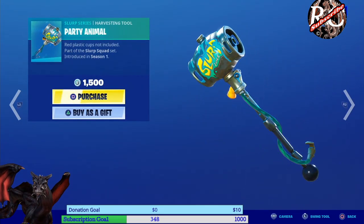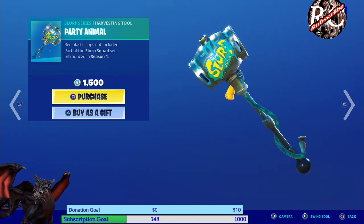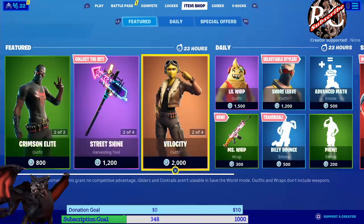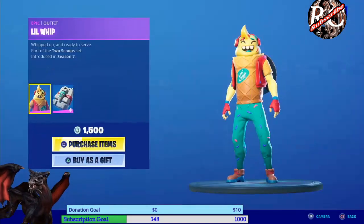Last but not least we have the Party Animal — this is actually a slurp little harvesting tool which is pretty cool, 1500 V-Bucks, all the way back from season one. That is the three featured items for today. Now we are going to the daily items — we have Lean Whip, all the way back from season seven.